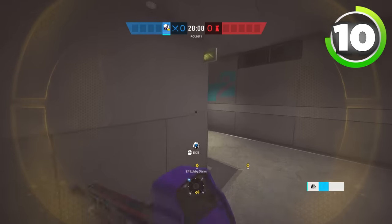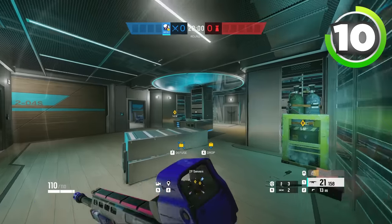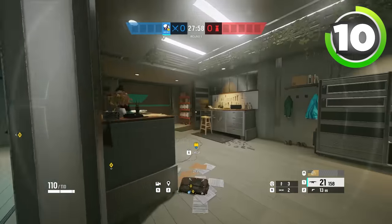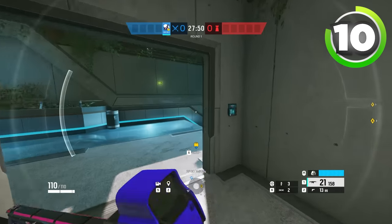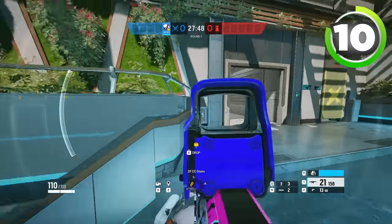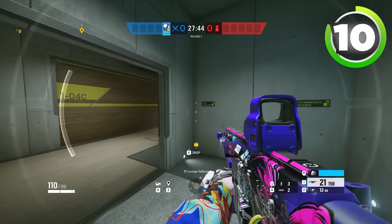I have to put flank watch, then roam clear server, roam clear IT, roam clear rafters, clear command center, clear CC hallway, the staircase, all of garage — and that's just one floor. I still have an even bigger first floor that I have to clear, and that wastes so much time.